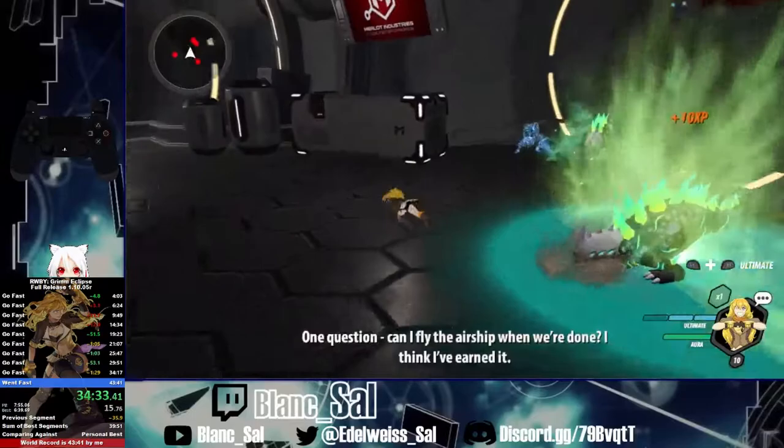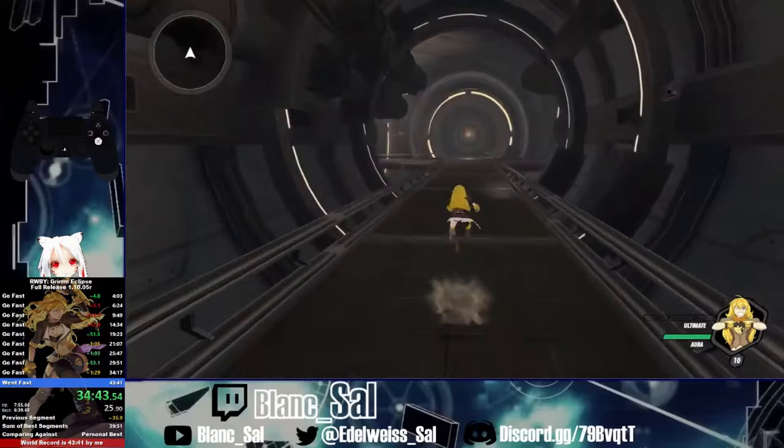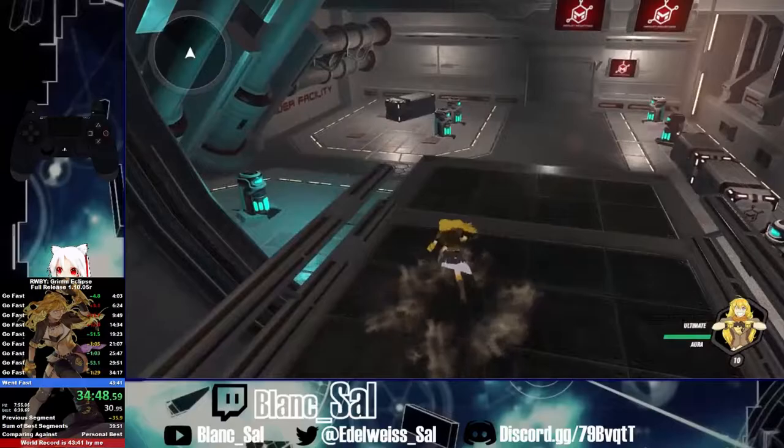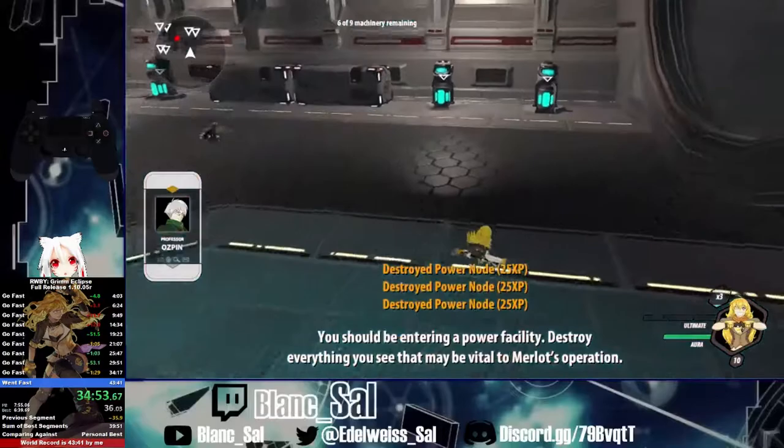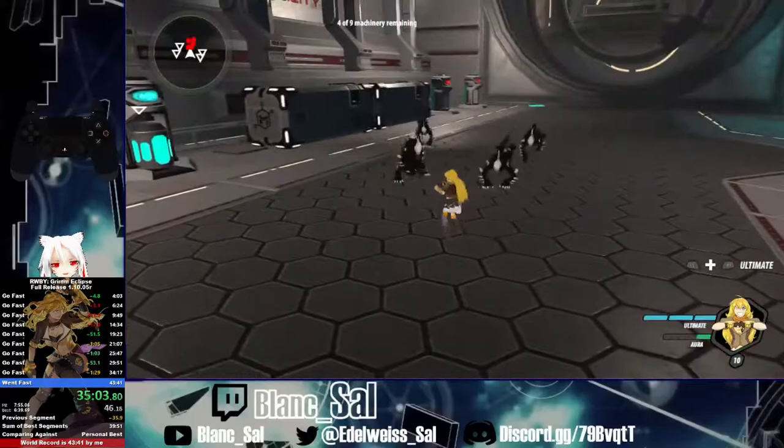I defeated the mutated Beowulf then instantly left and came back in. Right here is probably the worst one to get — the best is getting two red androids — but I was able to take care of it fairly easily. Next we have to destroy the power nodes, then defeat the enemies that spawn. I did single attacks and led the Beowulfs over so I could take care of those four power nodes while also handling the Beowulfs.